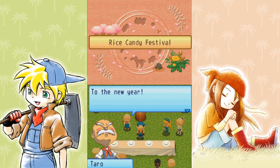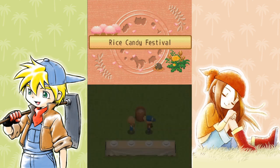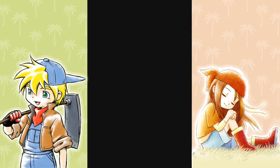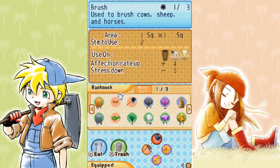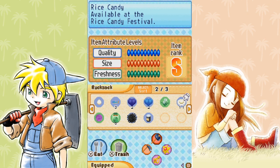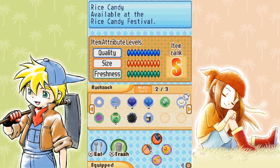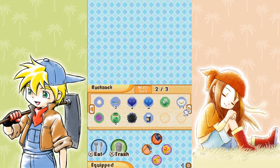It was kind of a big group effort for the new year - pounding the rice together. Taro gave us the rice candy to take home and it tasted great - what a great start to the new year! So that was short and sweet. We got 11 pieces of rice candy from Taro, which is great. Rice candy is actually very unique because the Rice Candy Festival is the only way in this game to get it - there is no other way to get rice candy at all. It is used in two different recipes, both at the diner.